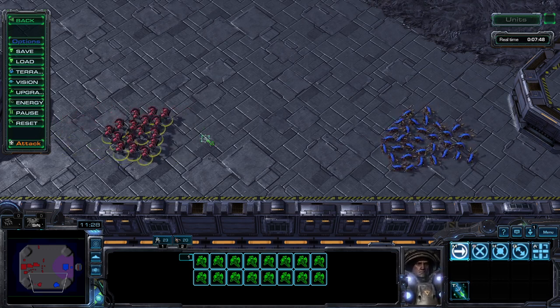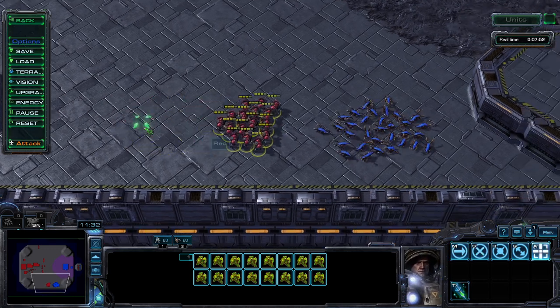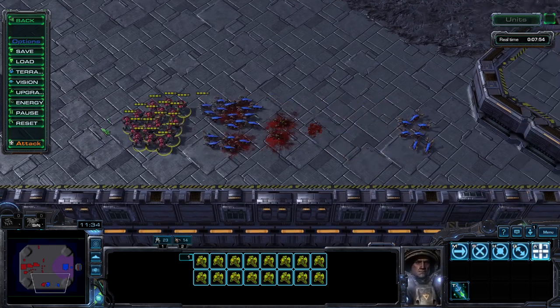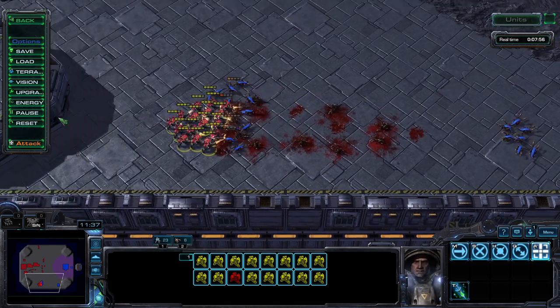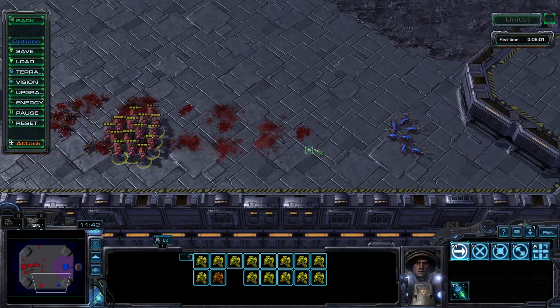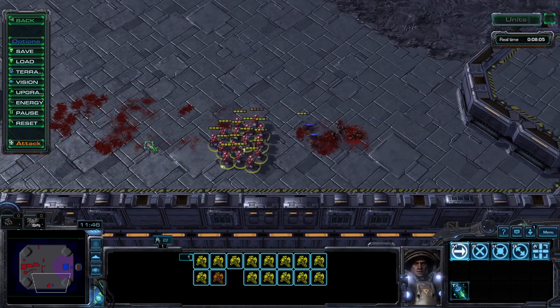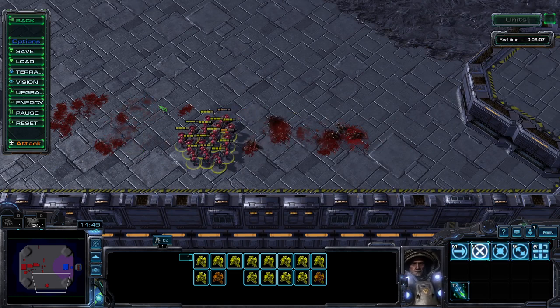You can try to maximize your damage output while moving the Marines away from a melee enemy. There are many ways to do it, but the core strategy is telling your Marines to move in a direction, then issuing a stop, hold position, or attack command.